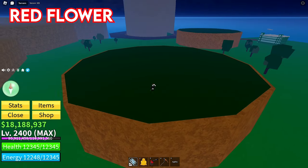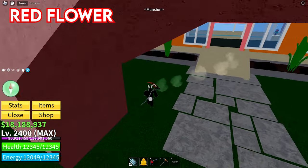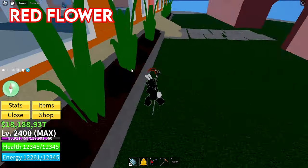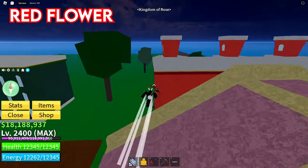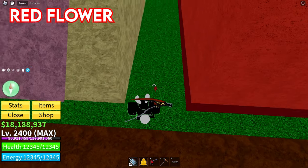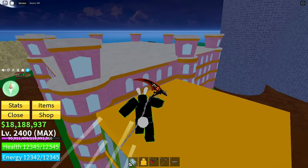There's another red flower location here, and also another red flower location just around here in the garden. The last red flower location is right over here. So those are the locations for the red flower, and now I'll show you the locations for the blue flower.